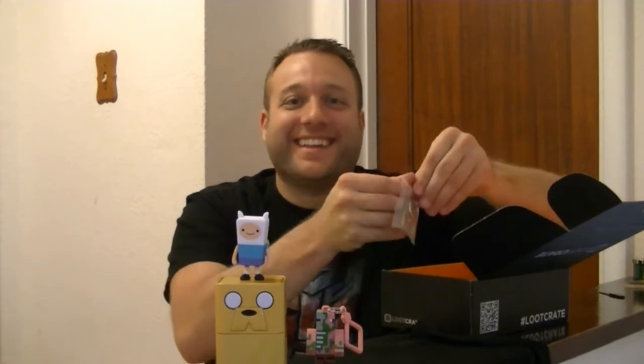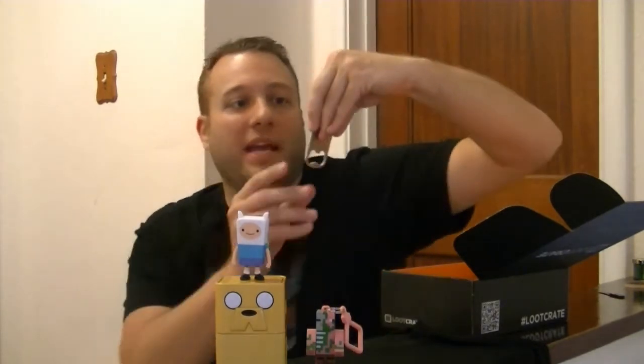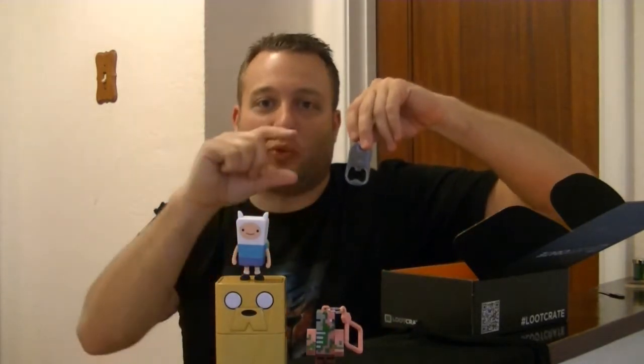What is this? Ha ha ha ha! This is hilarious. It's a bottle opener, and it's the little wise sage guy from the original Legend of Zelda game — when you would burn the bush, or push one of the tombstones to the side, and go in and see this guy. He says, 'It's dangerous to go alone. Take this.' That's what the guy says when you get your original sword in the first Legend of Zelda game. There's a little Link here holding up — Zelda style — holding up a Loot Crate. It's got a little key ring in case I wanted to put a bottle opener on my keys.